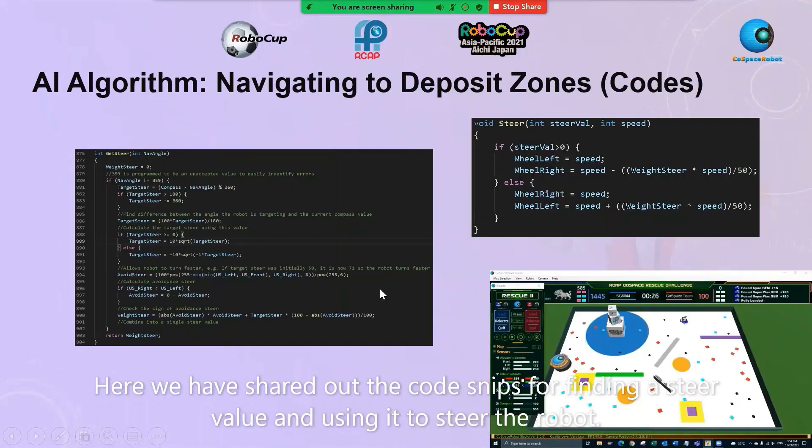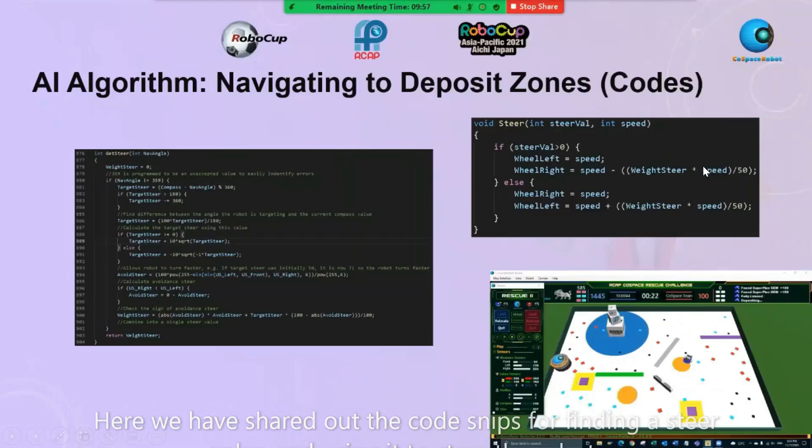Here we have shared the code snippets for finding a steer value and using it to steer the robot.